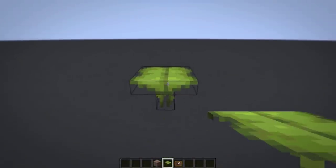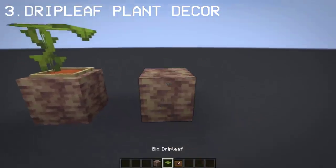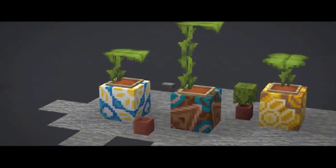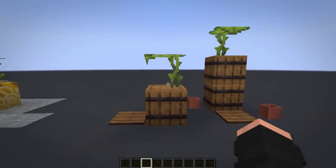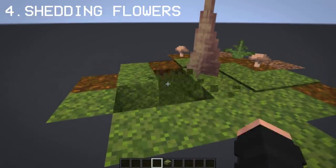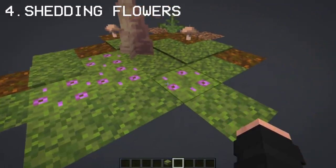Since you can place drip leaf on any block, I thought of making a decorative indoor and outdoor plant. If you want a more complex design, you can use glazed terracotta to make it better. You can also use a barrel in which you can store your items, which is really useful. If you want to make your flowering azalea trees realistic, you can place flowering azalea on the ground so it looks like the flowers on the tree have fallen — very simple and ingenious.